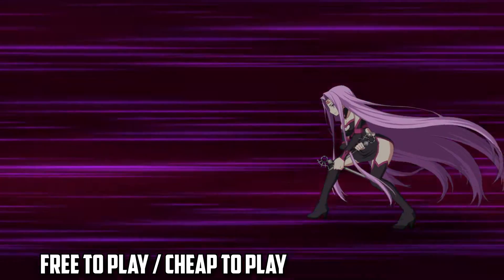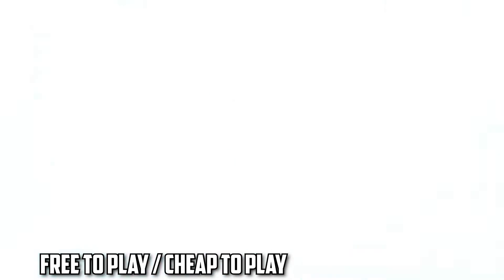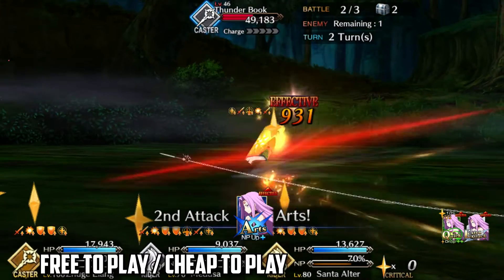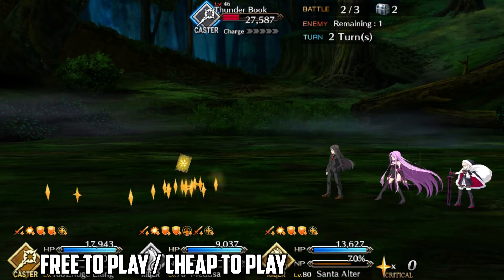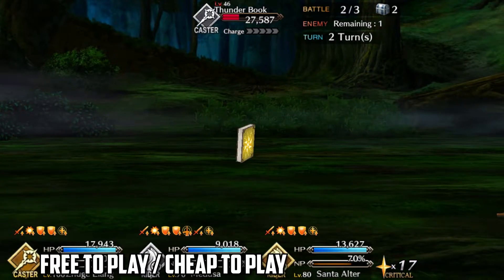Like Arash, Edward Teach is a bronze servant that's relatively easy to get higher skill and NP levels for. While he doesn't have an NP charge skill, his damage buffs give him respectable damage. You'll just need a face card to allow him to fire off Queen Anne's Revenge. Whichever choice you go with, you'll have to face card the rest of wave 2 down, so choose what's available to you.